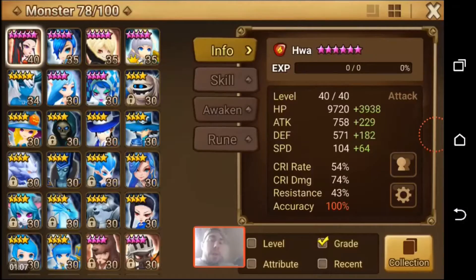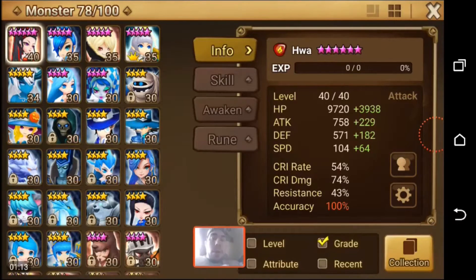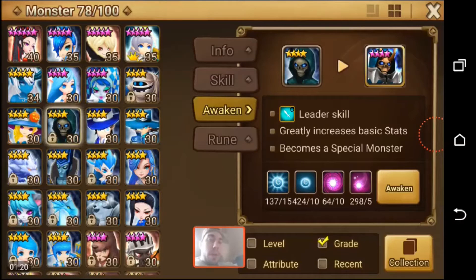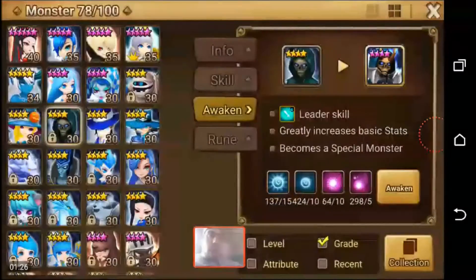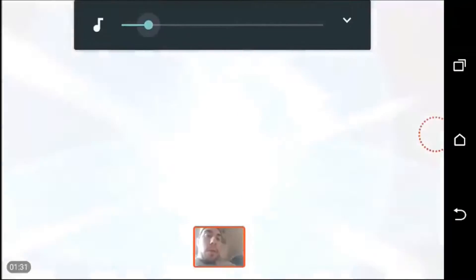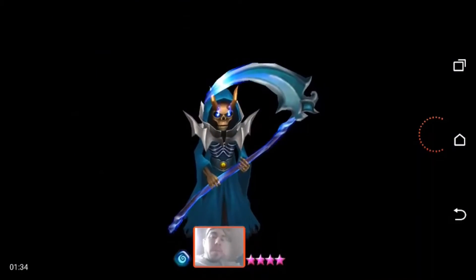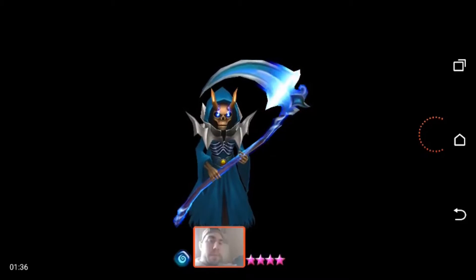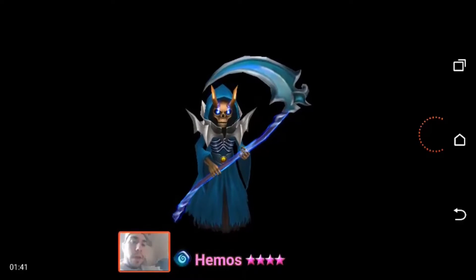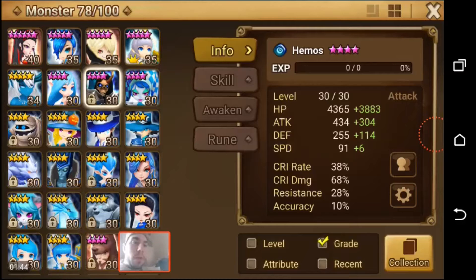So we're going to go to the Monster tab here, and we're going to start out with the Grim guy. Water Grim Reaper is one of the guys needed here for Veramos. Looks like we're good on awakening him. Let's just do this. All right, so we have him. Hemos - check.